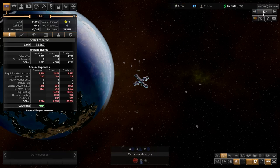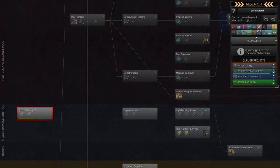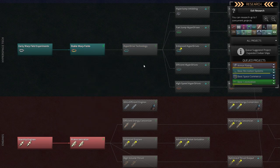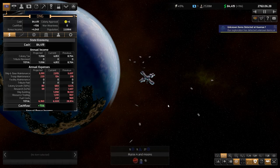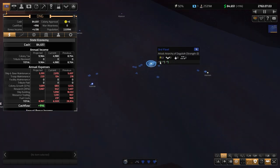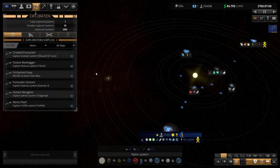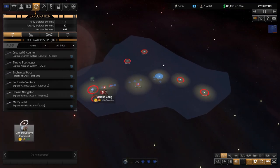Hello and welcome back to Distant Worlds 2. In this episode we're gonna colonize a new planet, kill some pirates, and expand our empire. Now that we have our level 2 warp drive, we're able to explore the stars and systems near us, giving us the possibility to expand and gather new resources. Let's focus on expansion and see where our ships are.